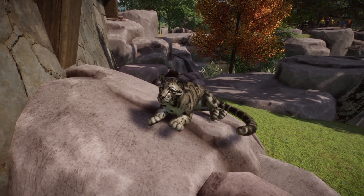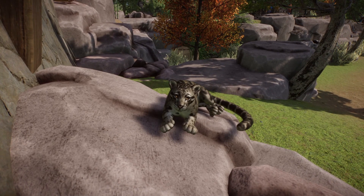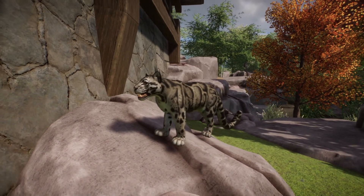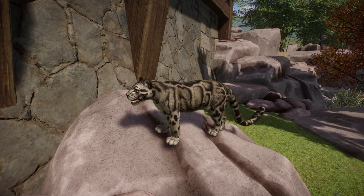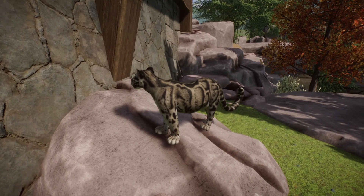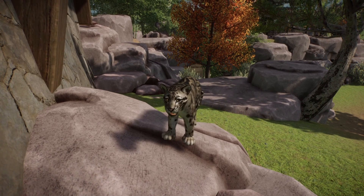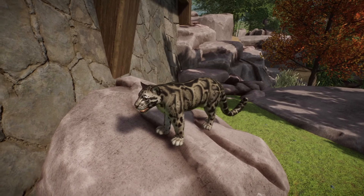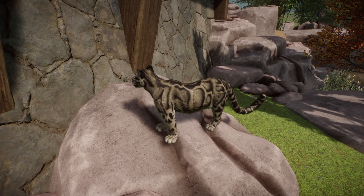The last animal in the showcase is the clouded leopard — a vulnerable species with an estimated population of 10,000 in the wild. The clouded leopard is a medium-sized cat living in the forests and grasslands of Southeast Asia. It has yellow to grey fur covered in large black rectangular rings, and its head, legs, and tail are covered in black spots and stripes. Clouded leopards are between 69 and 108 centimeters long, with a tail length of 61 to 91 centimeters. Males are larger than females, and they weigh between 11 and 23 kilograms.